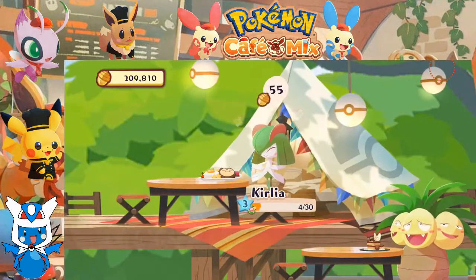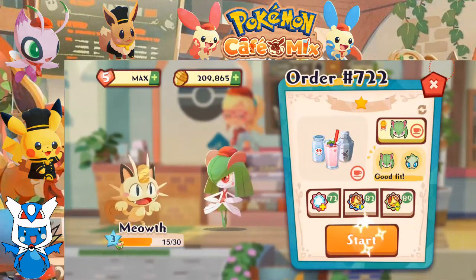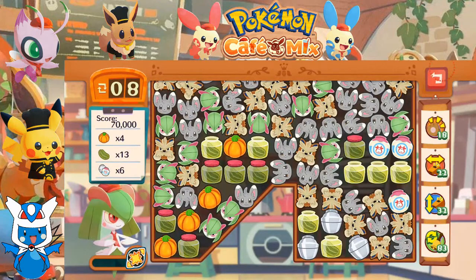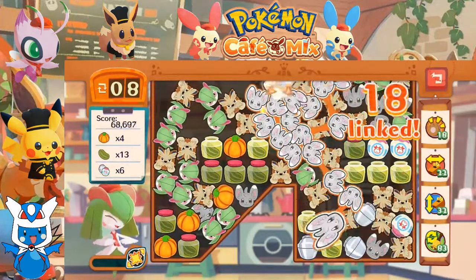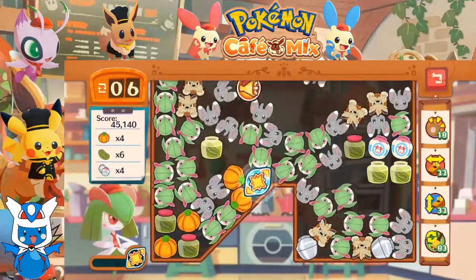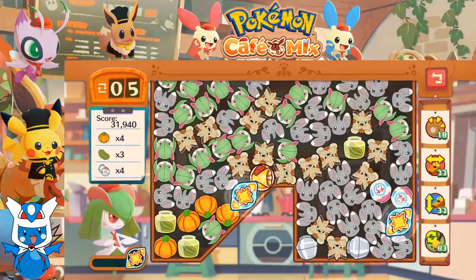Up in the treehouse. Moving on to order number 722. Meowth would like a milkshake. Alright Curlia, let's serve it up. We got pumpkins, we got pickles, we got milkshake shakers. We kind of missed the pickle right there, but that's not the end of the world. Those pickles are now gone.